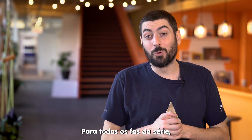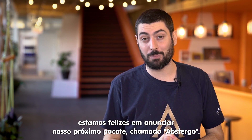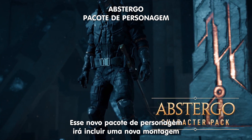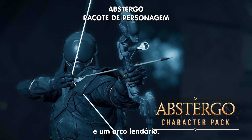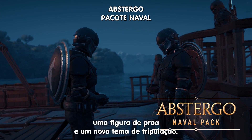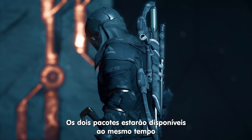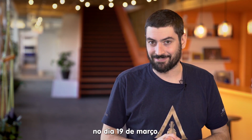To all our modern day lovers, we are thrilled to share our upcoming Abstergo pack. The character pack will include a new mount, a new gear set, and a legendary bow. The naval pack includes a ship design, a figurehead, and a crew scheme. Both packs will be available at the same time in the store and at the Echoes of the Olympians on March 19th.